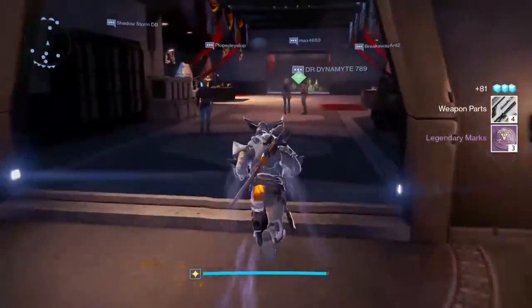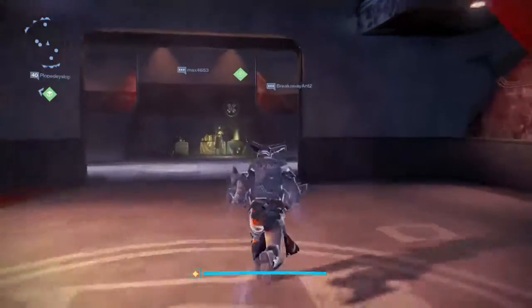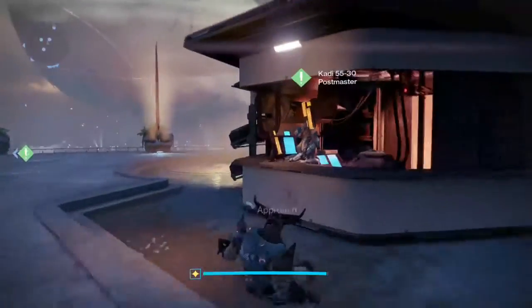We're gonna go back up to the top of the tower, leave the Vanguard and Crucible area. We've got something from the Postmaster — no surprise. We're gonna open these new engrams we got, then we're gonna get into the Sterling Treasure, hoping to get the helm.